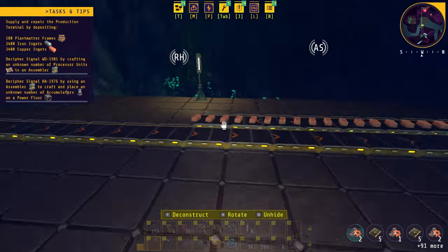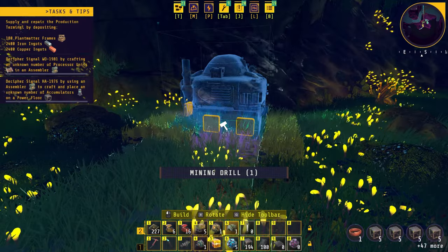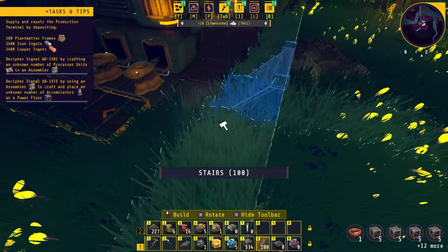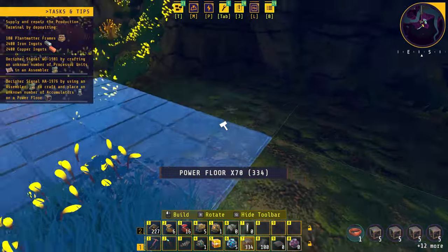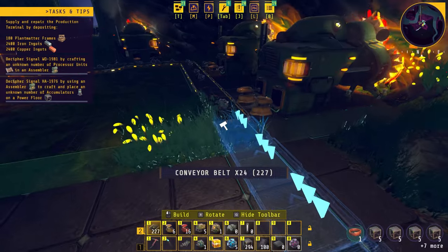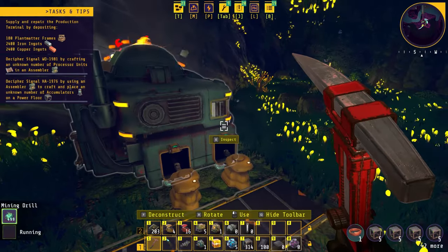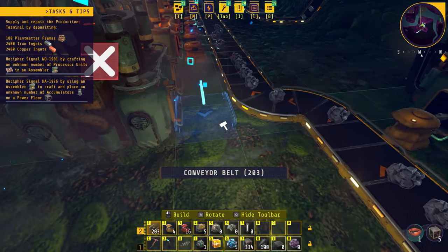As you can see we have more copper than iron, so we are just going to add another iron miner right over here to match the output of the copper. Then we'll add another smelter right here so our output matches on both sides.